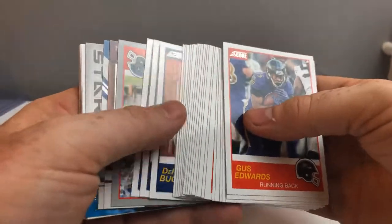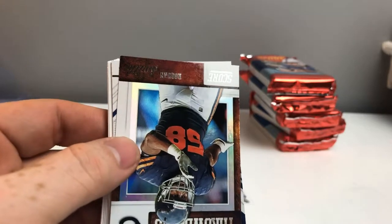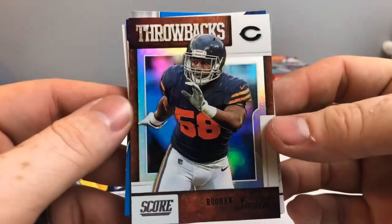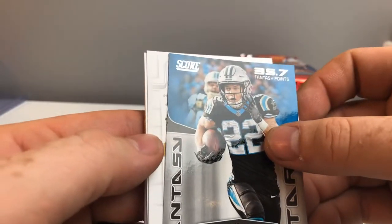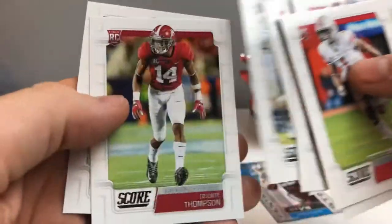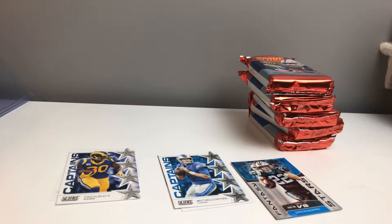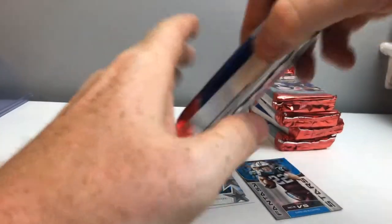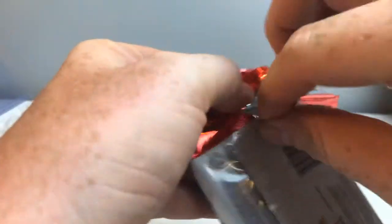Scorecard, Corey Davis. That is a throwback. Roquan Smith — that's a good looking card. Epix, Fancy Stars. We're going to have to hold it down. Dixon, there's a Haskins. We still got one more auto to go and our buyback, and we got five packs. Let's see what we can hit here.